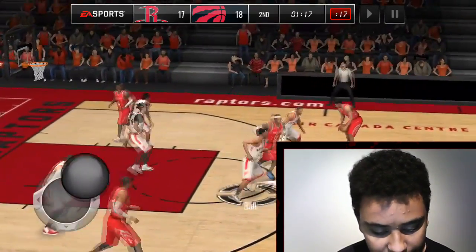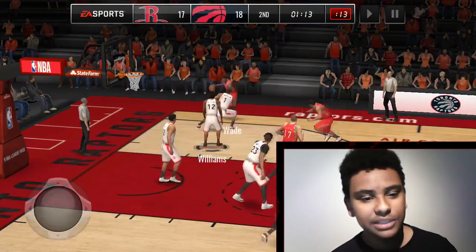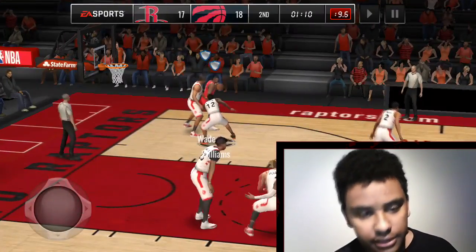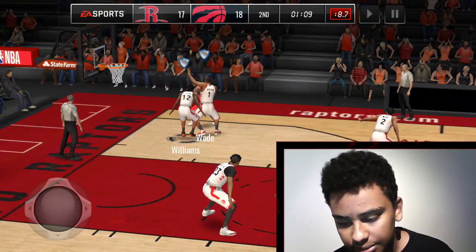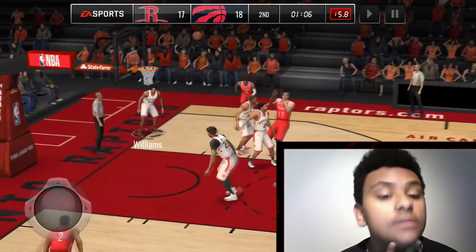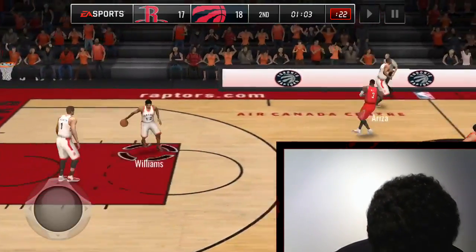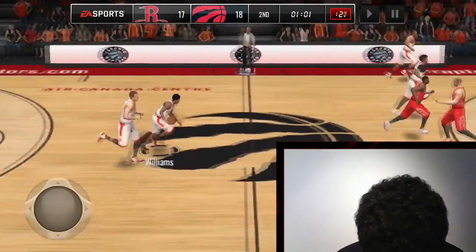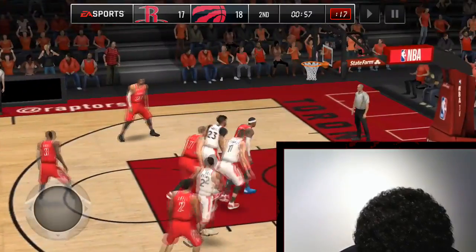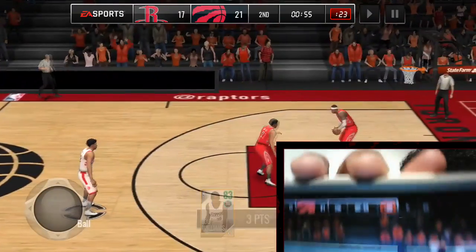Valanciunas is solid — I'm a Raptors fan but he can't really play defense, which is important. Kyle Lowry is decent, DeMar DeRozan is kind of bad at defense. The lag is seriously annoying. Let's give it to Lou Williams — pop a half-court shot — and of course he made it! Let's freaking go, this dude does not miss!